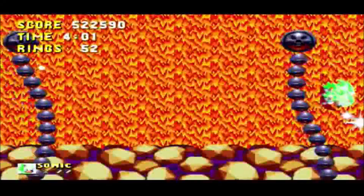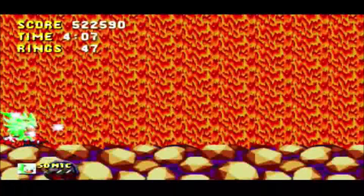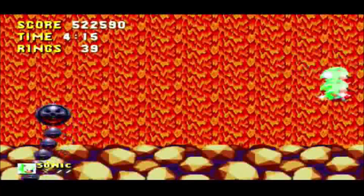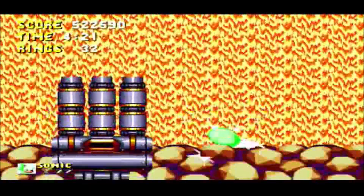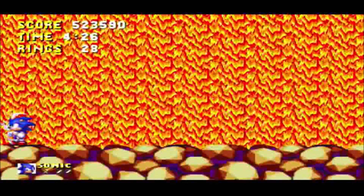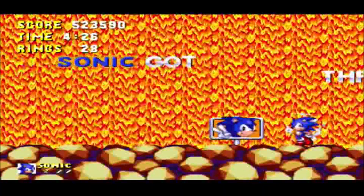With this boss, with Hyper Sonic, it's a joke again. The high jump destroys the tentacles and the giant hand that comes out from the ground — I can just stay still and get it destroyed. With regular Sonic I would need to use the insta-shield, especially with the fireballs. The easiest thing for this boss is just to use the spin dash, even with normal Sonic.